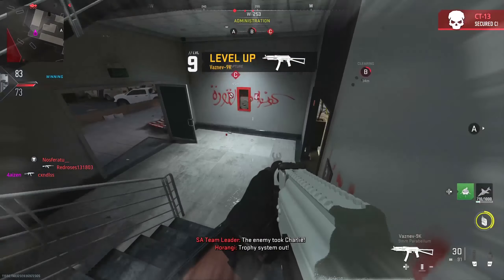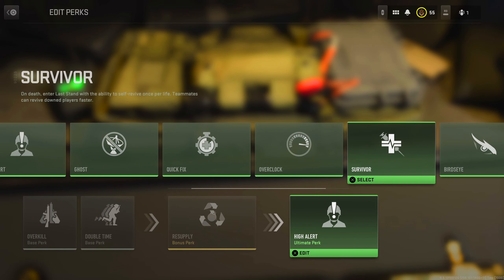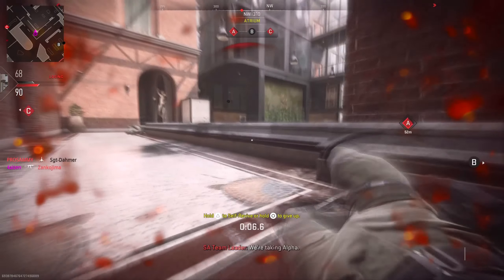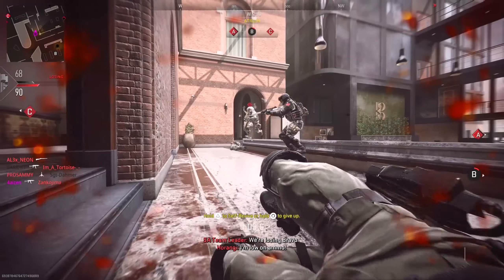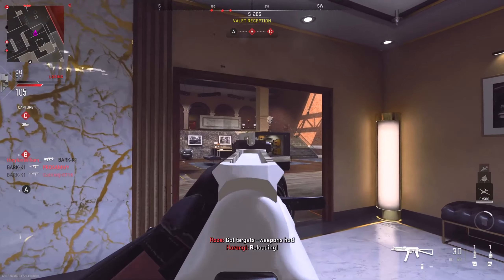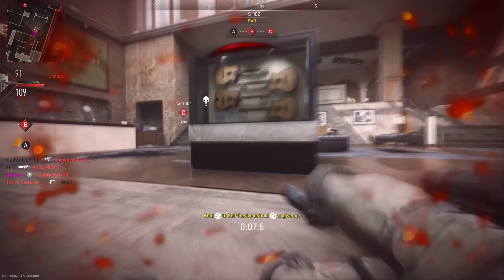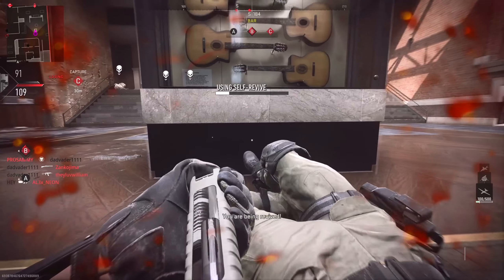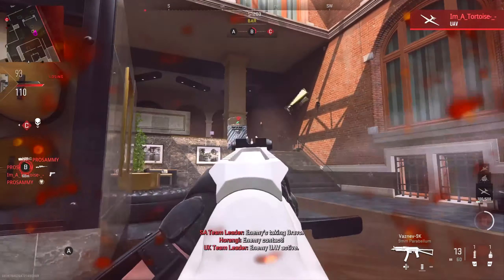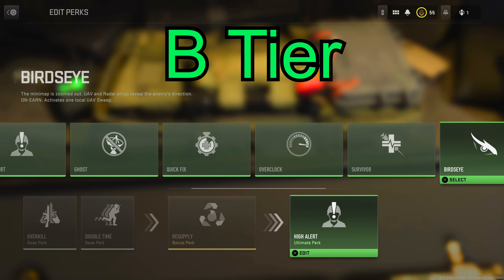Opposite to the S tiers, we have a C-tier perk which is Survivor. This is basically Last Stand or Final Stand from previous Call of Duty games, with the additional ability that your teammates can revive you. Survivor is the ultimate noob perk. The best way to use it is to annoy your enemies and bait for your teammates. I found myself getting BM'd constantly once I was put in last stand. Overall, I do not recommend this perk unless you wish to troll and be annoying by making your enemies use additional bullets to get a kill.